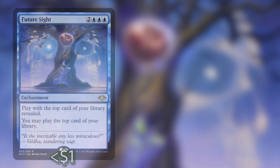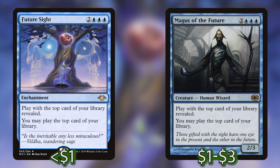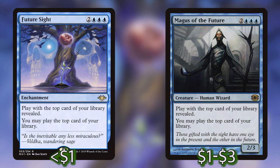Rounding this out, we have probably one of the most common uses of casting from outside your hand — top-of-deck casting, just casting cards from the top of the library. We have two cards that have been around in Magic for a long time: Future Sight and Magus of the Future, which both read the same thing — one is a creature and one is an enchantment, but you play with the top card of your library revealed and you may play the top card of your library. Since this is not in our hand, we can draw cards off Vega.